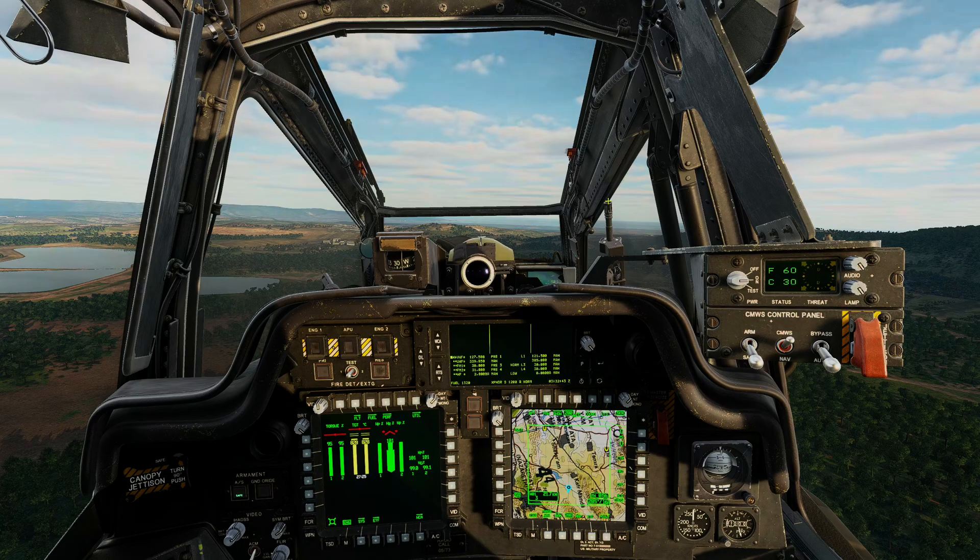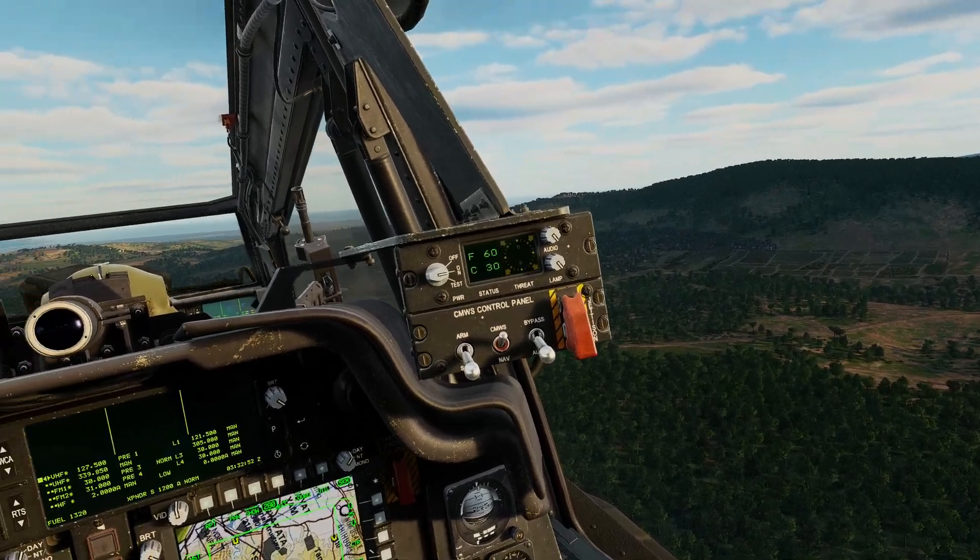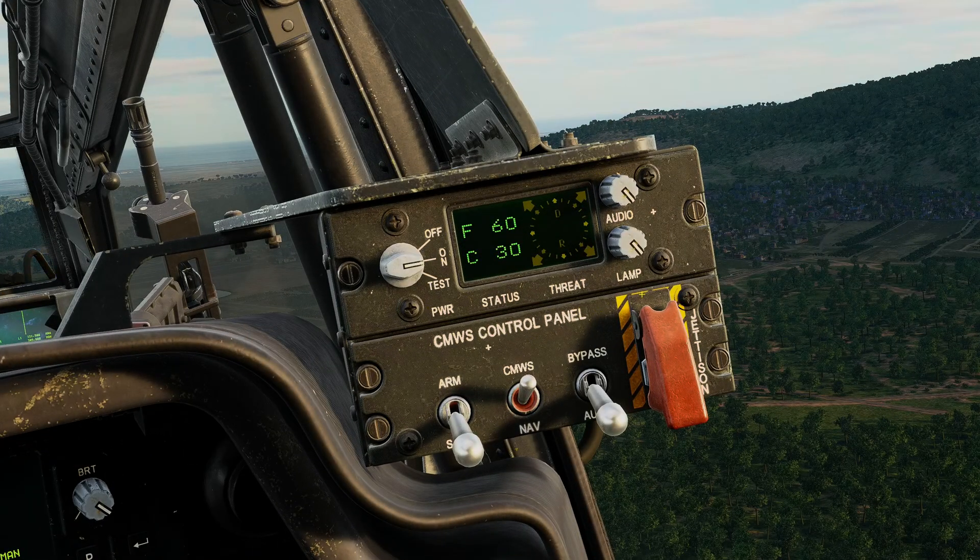If we jump into the aircraft, let's cover some of these systems in a little bit more detail. We're in the pilot's seat right now and we're in active pause. To the right here we can see the control panel for the CMOS. It's pretty simple — there's not really that much to it. We have the power switch: off, on, and test. If you push it down into test for a period of time it will do the built-in test.